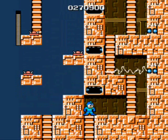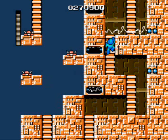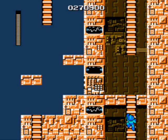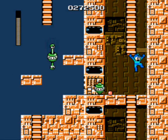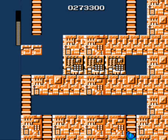The Elec Man stage is one big vertical tower — it's very hard. Electric beams come out of the walls, and you have to climb ladders while watching out for that. There are a lot of green enemies who pop up from the bottom and top of the screen, and they have lightning bolts that are really hard to dodge. You have to shoot them really quickly as soon as they come on screen.